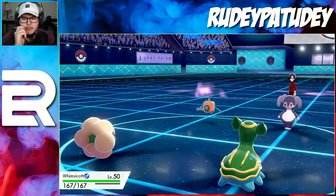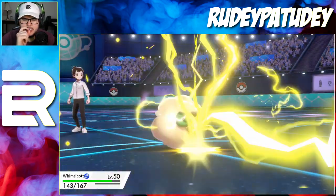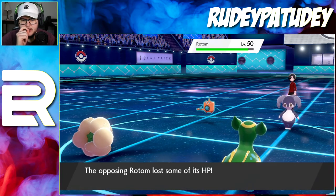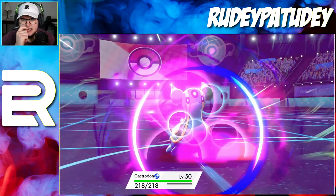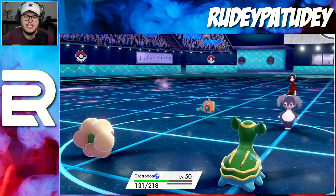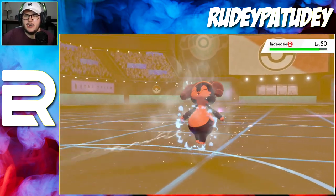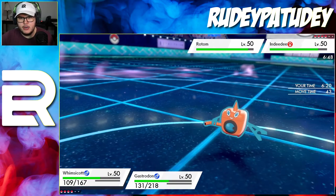The reason I want to get the Sunny Day up first is because my Dragapult has Solar Beam. He's gonna Thunderbolt obviously into the Corviknight slot - don't paralyze me, thank you. Life Orbs and he goes for a Psychic into the Gastrodon slot. Gastrodon does not have the best special defense - his defense is way higher than his special defense. Please get a burn - I know he's a special attacker but I still want the burn.